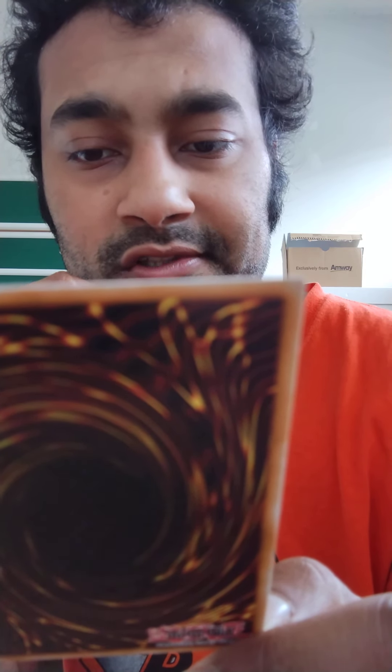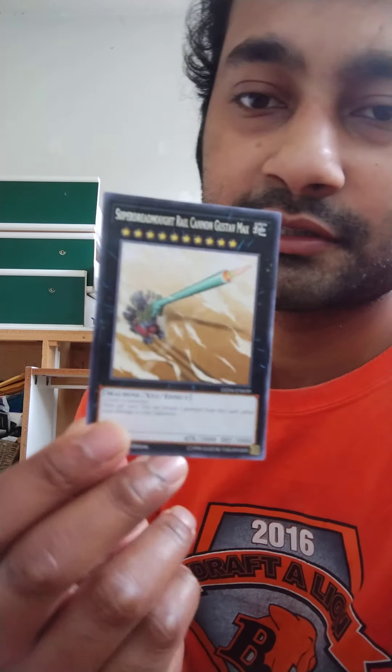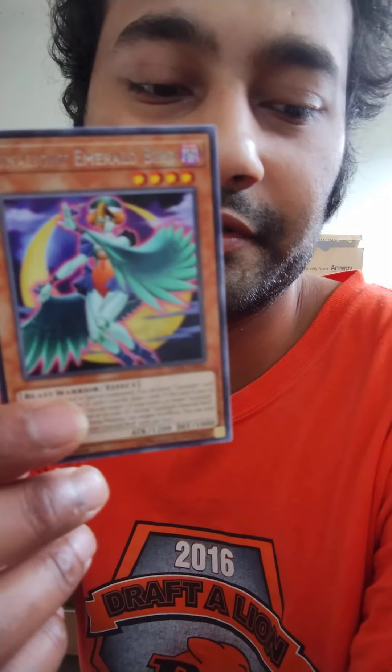Whoa — Super Cannon Gust of Max! Requires two Level 10 monsters. Once per turn, you can detach one material from this card to inflict 2000 damage to your opponent. 3000 attack, 3000 defense — strong attack and defense plus a good effect, but you need material on it. And you need two Level 10 monsters to summon it — that's crazy.